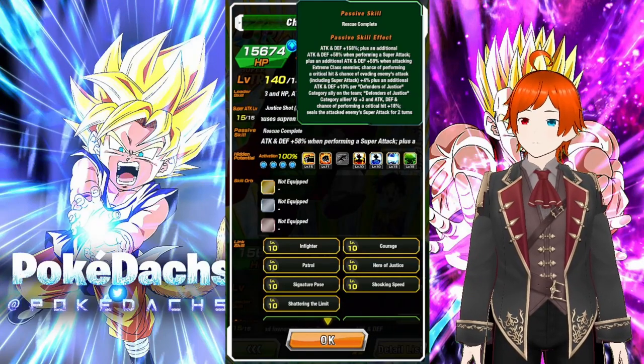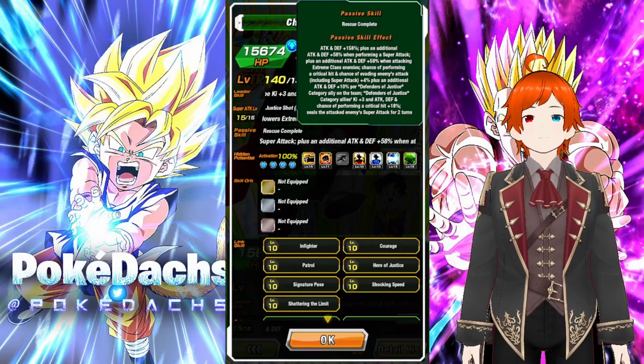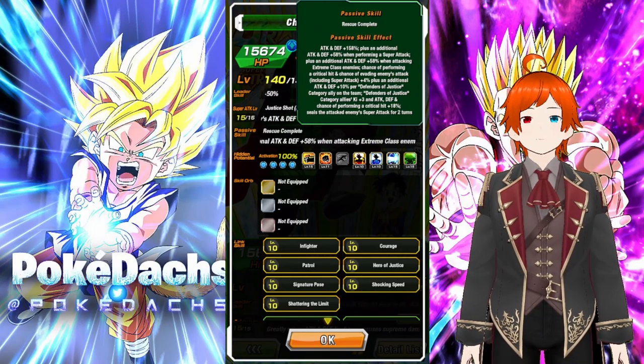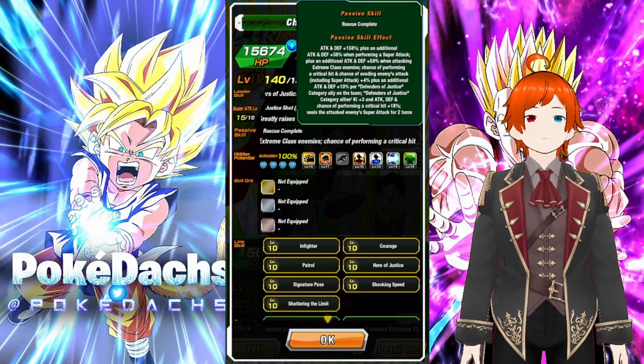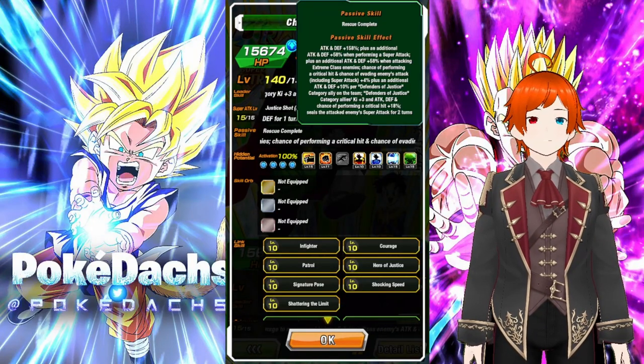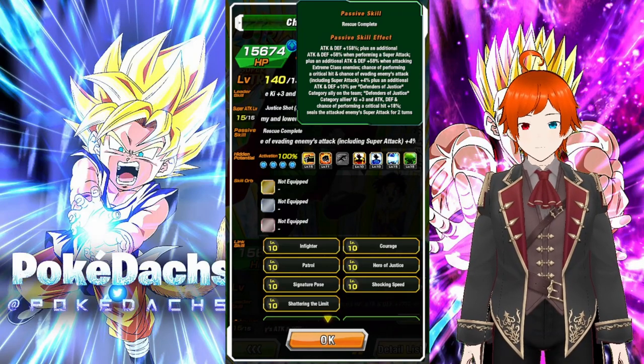Passive skill: Rescue Complete. Attack and defense plus 158%, plus an additional attack and defense plus 58% when performing a super attack, plus an additional attack and defense plus 58% when attacking an extreme class enemy — don't have that here. Most enemies in the game are super class.